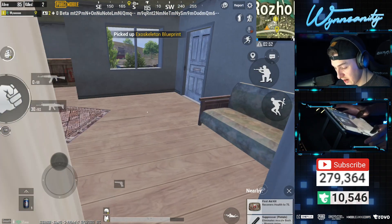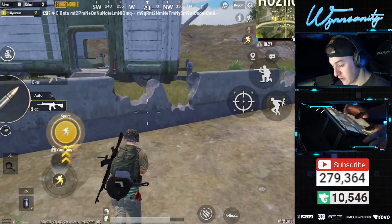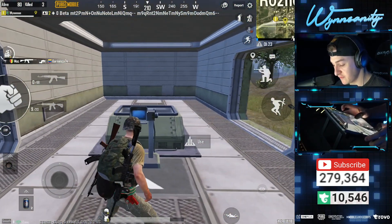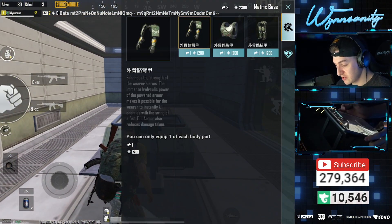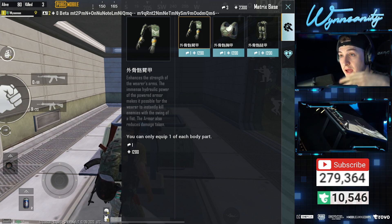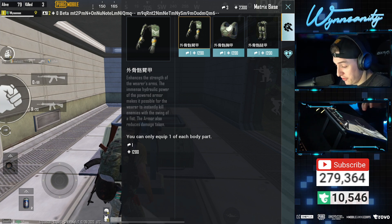Let's pick that up. We've got two of those. I want to see if I can get a full exosuit here out of Rozok — that'd be pretty insane. So we have this new lab setup where you can only equip one of each body part. We've got hand pieces, a body piece, and we've got leg pieces. Should have enough for all three of them, honestly. Let's go with the arms first.